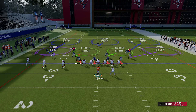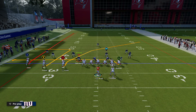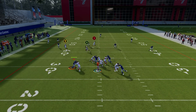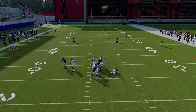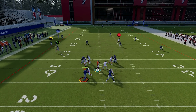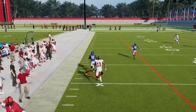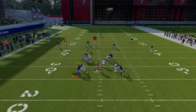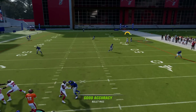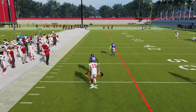On defense we're running just a stock cover three, no adjustments, nothing special. In years past this crossing route would get all the way to the sideline pretty much every time and get underneath the zone because the defender would drift too far back. But number one, the pass rush is way better this year, so you don't even have time every single play for the route to cross the entire field. And even if you do, you can see the defenders are right there — not drifting back into nowhere — in perfect position to make a pick. With the pass rush being good, you might not even always have the time to make these throws like you could in years past, but even if you do, you can click onto that cornerback and get a pick because he's where he's supposed to be.